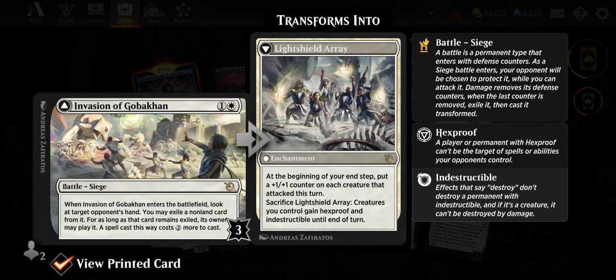Invasion of Gobicon — two mana. When it enters, look at target opponent's hand, you may exile a non-land card from it. For as long as that card remains exiled, its owner may play it but it costs two more to cast. Like that other white card that exiles cards from hands. It becomes Light-Shield Array — at the beginning of your end step, put a +1/+1 counter on each creature that attacked this turn. Sacrifice it: creatures you control gain hexproof and indestructible until end of turn. There's a big counter theme with this set.